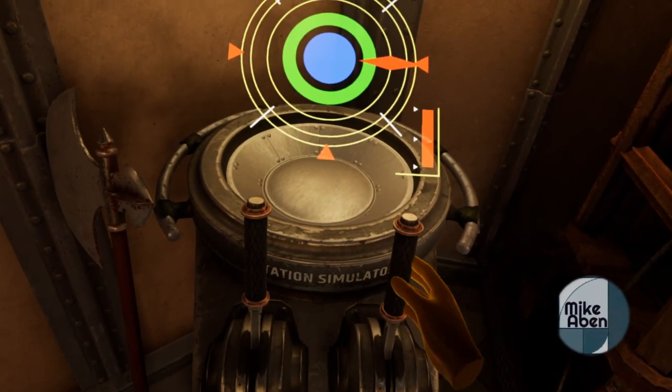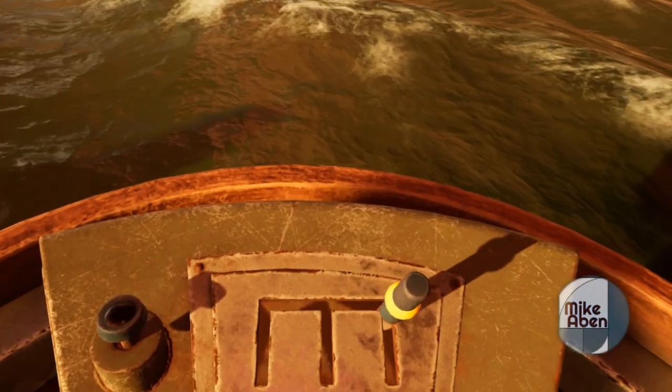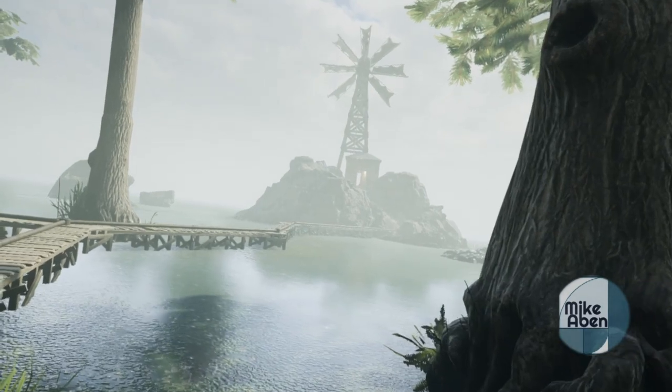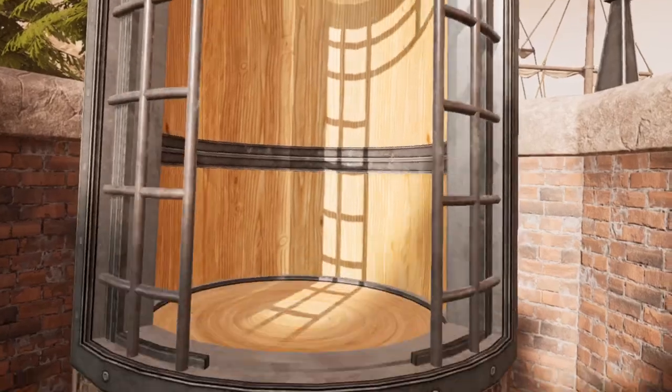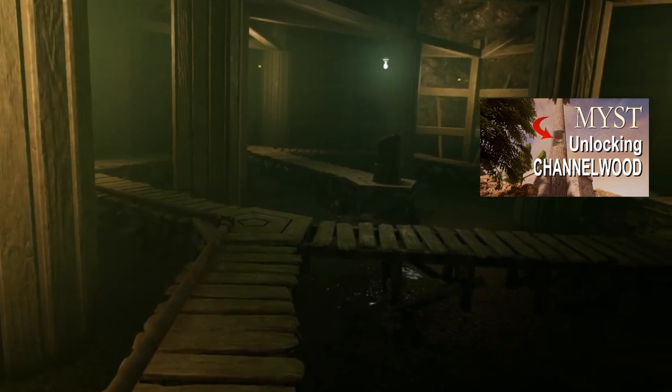Hello everyone and welcome to my guide to understanding the puzzles of the Remastered Myst. In this video I will be unlocking the secrets of the Age of Channelwood. The linking book to Channelwood can be found at the bottom of the large tree behind the cabin on Myst Island. Check out this video if you have yet to unlock this book's location.